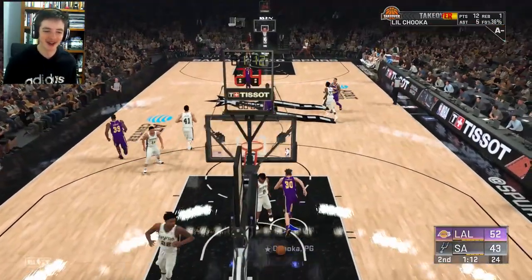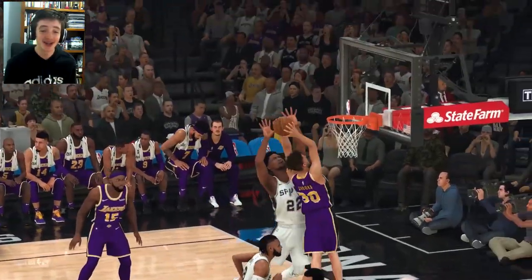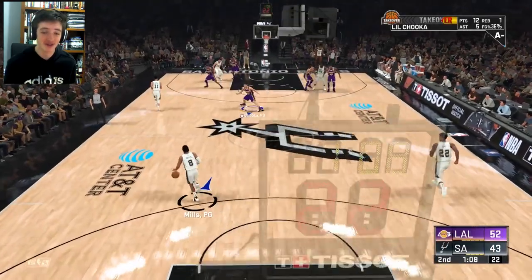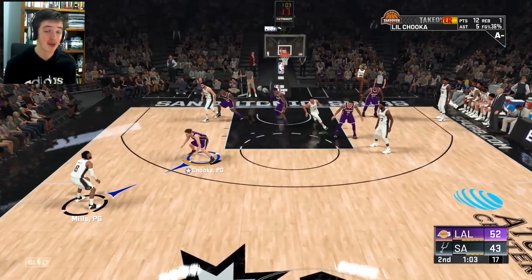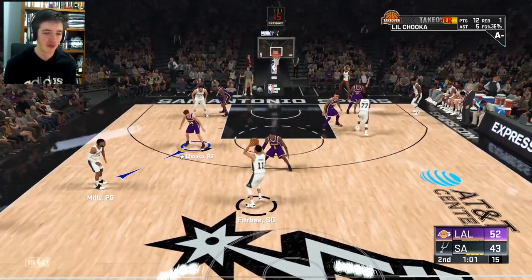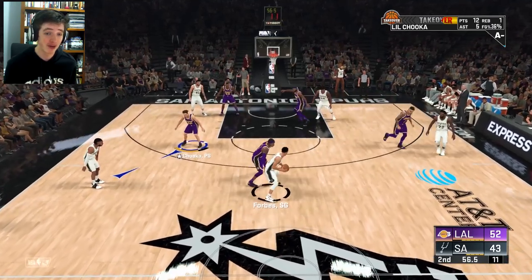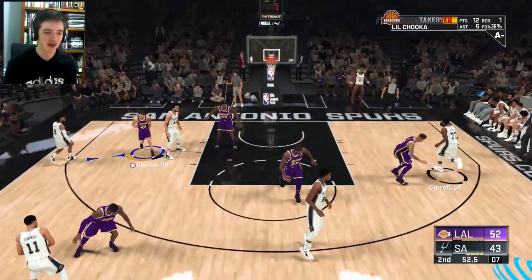Duncan over Rudy Gay — Rudy Gay is a good defender as well. That's our first poster. I think we're nearly finished the second quarter, so it's a very low-scoring game. 52-43 and we are on 12-minute quarters. Some teams can get 50, 40 points in a quarter, but we're kind of struggling to score. I know I'm the top scorer across everyone with only 12 points. We've got just over a minute to go until halftime.